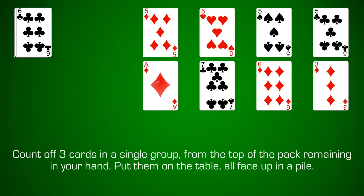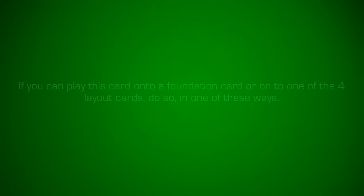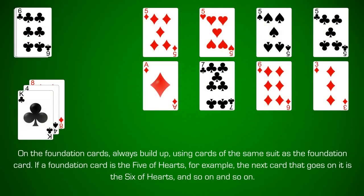Count off three cards in a single group from the top of the pack remaining in your hand. Place them on the table all face up in a pile. If you can play this top card onto a foundation card or onto one of the four layout cards, do so. On the foundation cards, always build up using cards in the same suit as the foundation card.